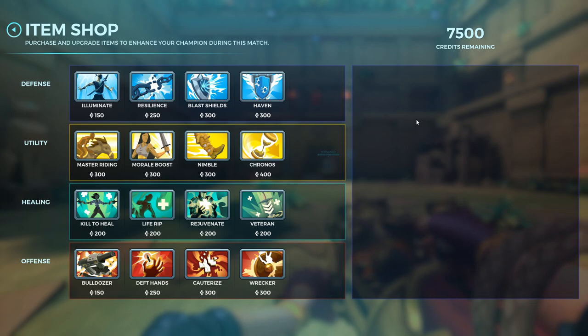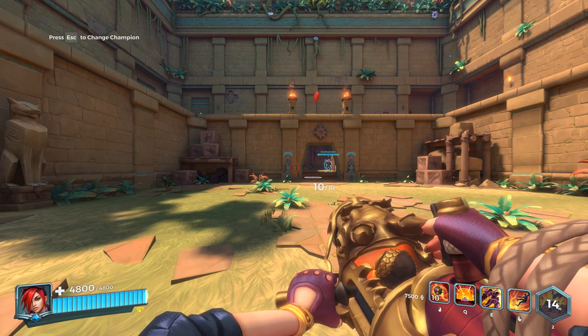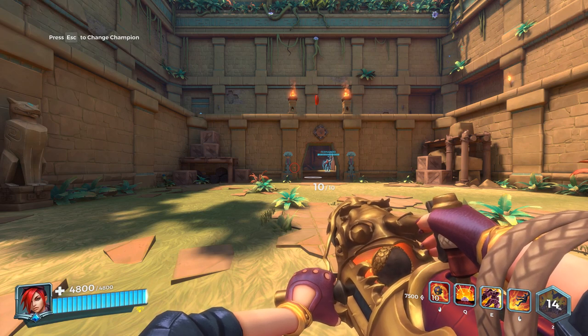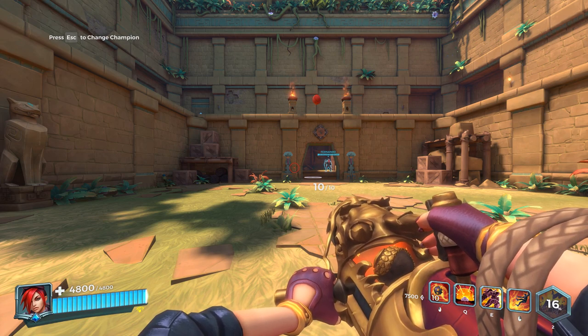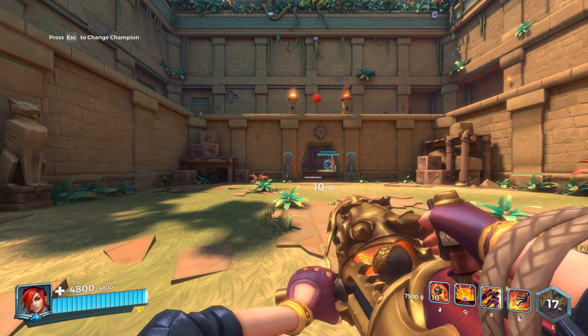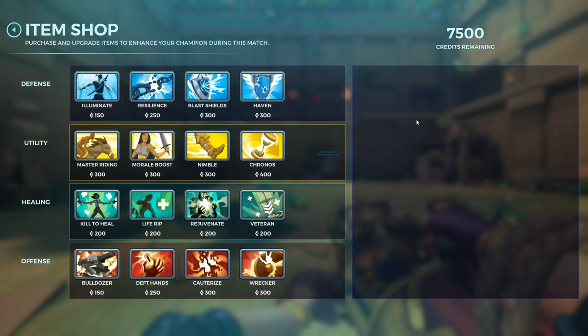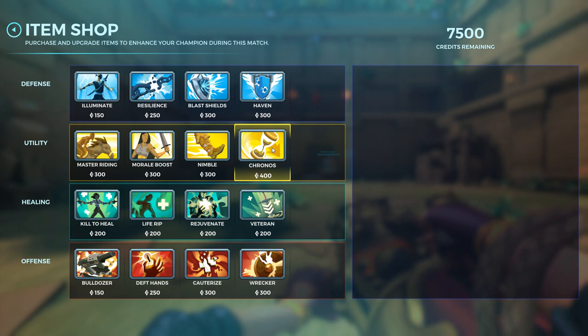The item store can only be opened in the spawn area while playing Siege and Onslaught. In Siege, if your team captures the point you get 300 extra credits. You always start with only 400 credits, and the most expensive item in the store is 400 credits, so you can always buy at least one item at the beginning of each match.